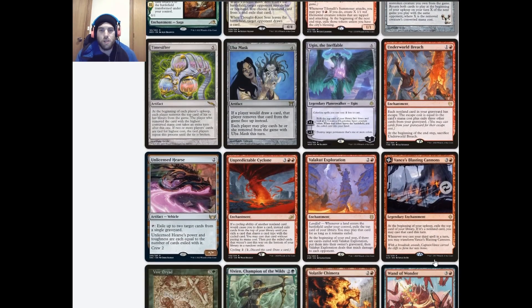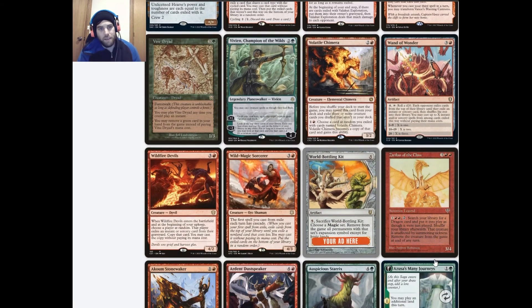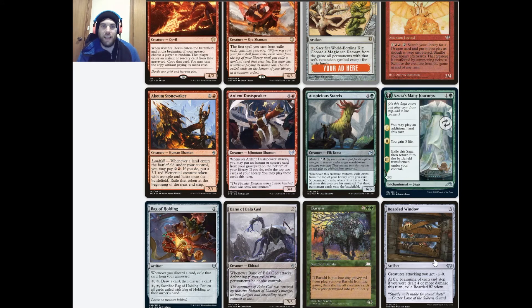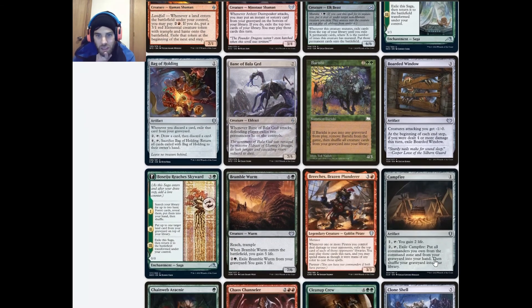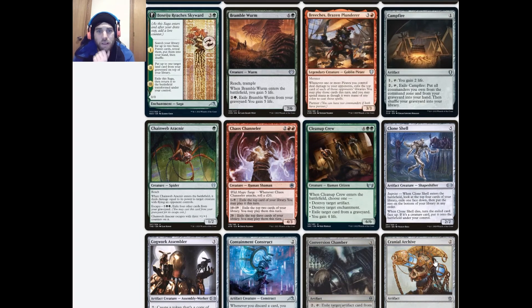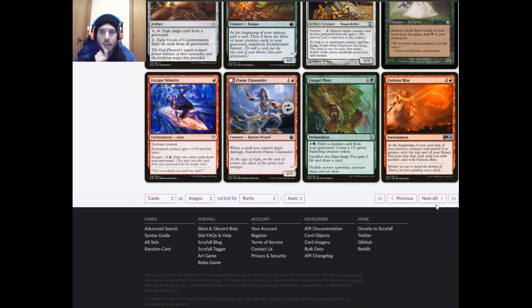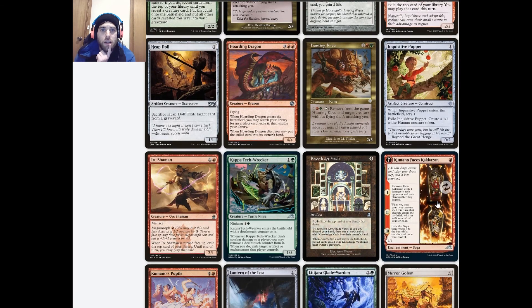We could play Underworld Breach. Valakut Exploration is pretty decent. Jace's Sanctum is okay but not amazing. Breeches wouldn't be too bad but we don't have that many pirates. Chaos Channeler wouldn't be too bad but not that amazing either. Furious Rise is probably the last one I'd seriously consider.